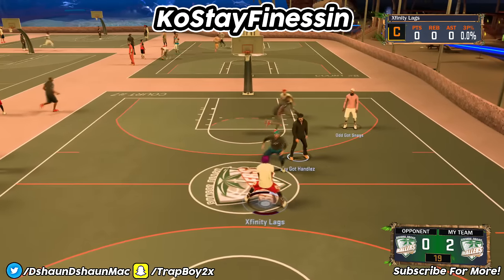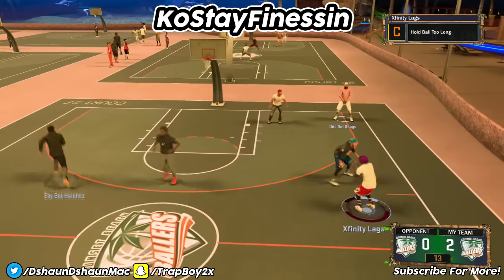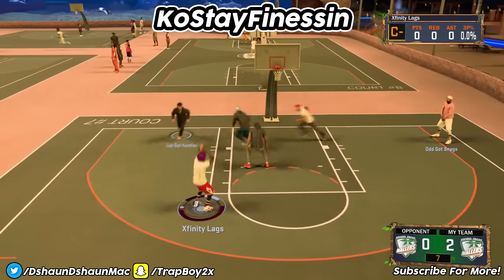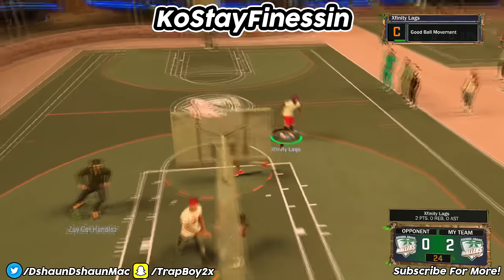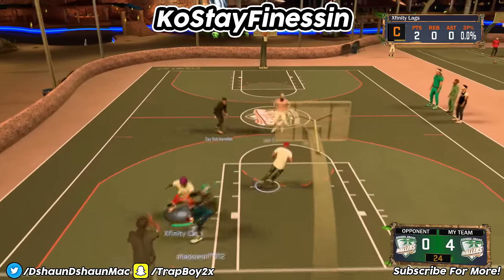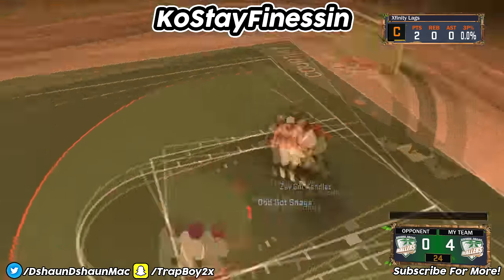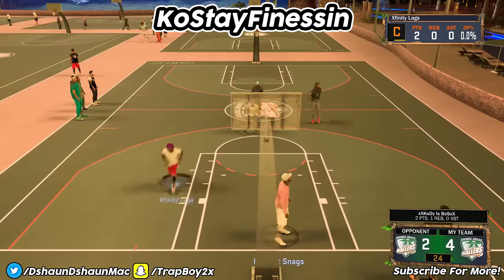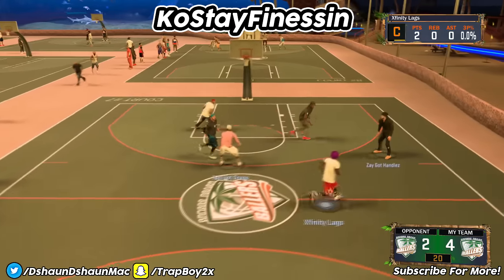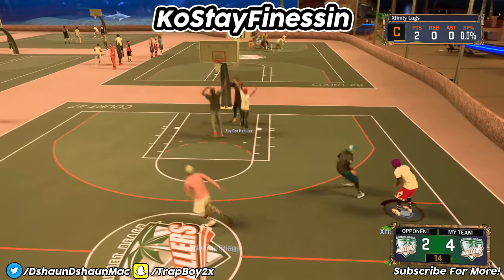So the next thing is the contact dunks — you want to make sure you have all of the contact dunks that you can get. Point forwards and other archetypes are going to have a harder time contact dunking people because even though you have contact dunks, your overall rating isn't that high. But if you have contact dunks and don't have Posterizer and are wondering why you're not posterizing people, that is exactly why — you really never posterize people without the actual badge.